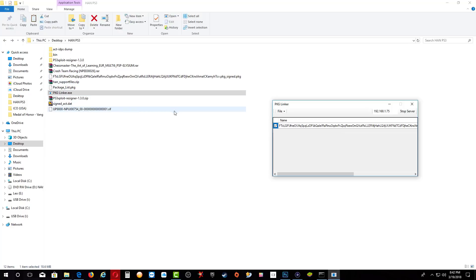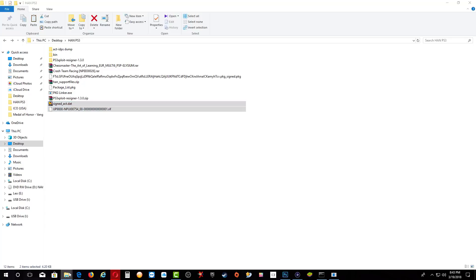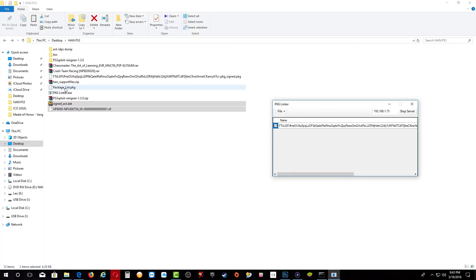From right here, we need to copy the RIFF file and copy the signed ACT file. Click copy and paste them onto the USB. Rename this file. Now we are not finished with the USB stick yet — we need to delete the package file right here.